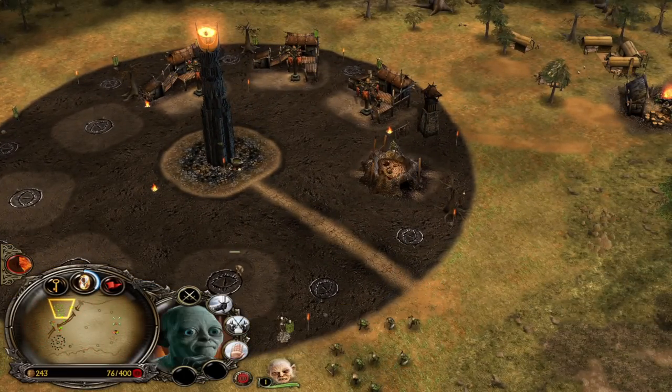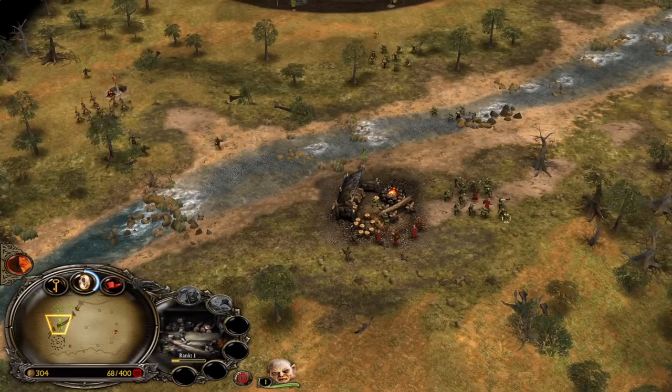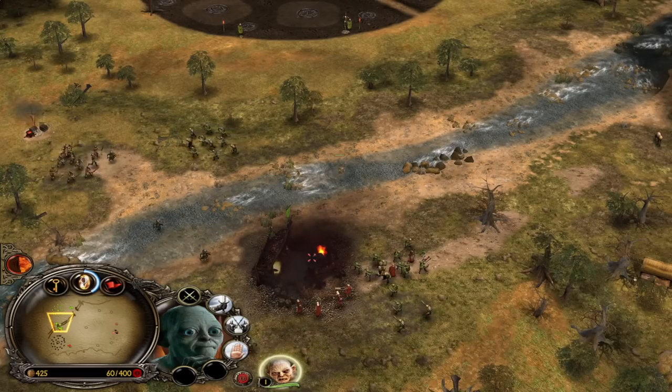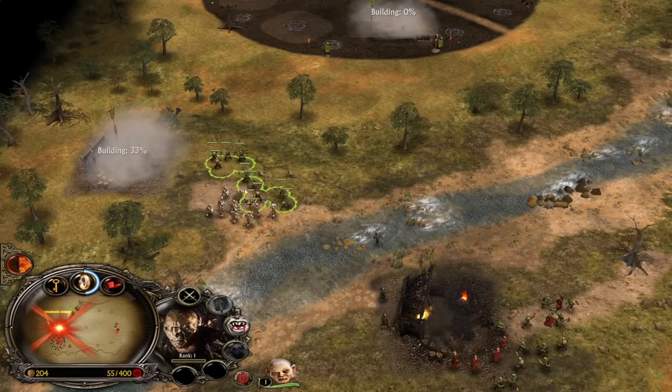It's not a good start — we actually lost every single settlement outside. But luckily we have a couple of slaughterhouses inside the base, that's not too bad. We also have Gollum now, and once we are done defending, we can go for creeping action.